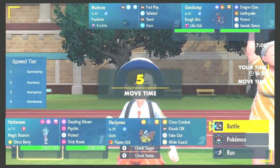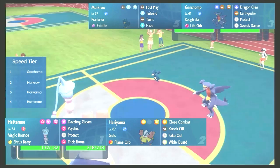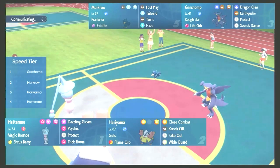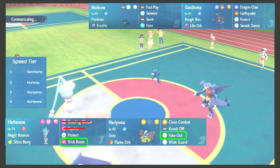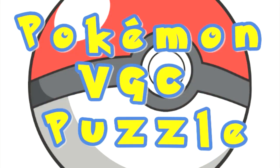Just like regular VGC rules, a 45-second timer will be going. Pick your moves before the timer runs out, or pause the video to give yourself some more time. At the end of each puzzle I will provide a quick breakdown and give my analysis of the position. See if your selected moves align with mine. Decide if you agree or disagree with my analysis. And that's it — I'm a Pokemon parent and this is a Pokemon VGC puzzle.